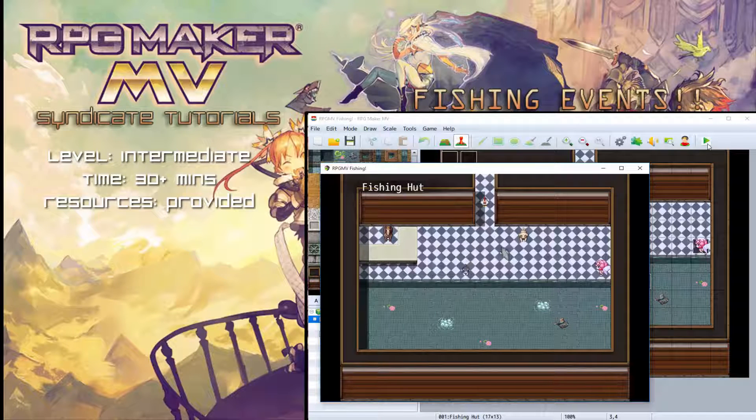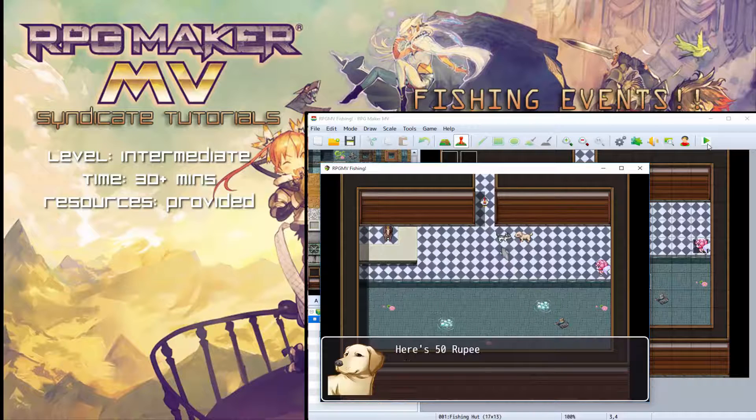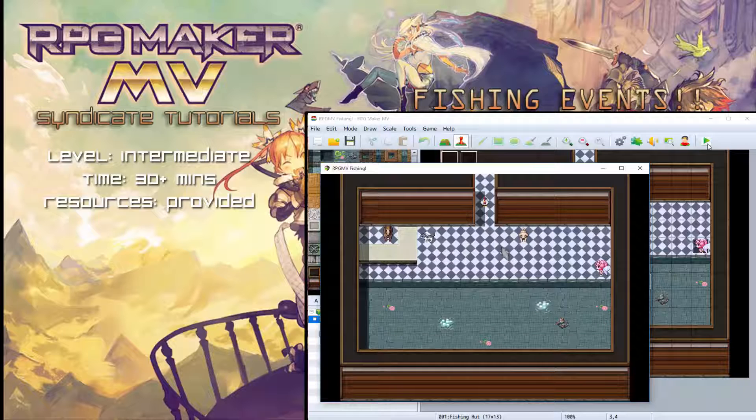You basically start off in the fishing hut. This is similar to Zelda — hence the Zelda music in the background — where you go into the fishing hut and pay the gentleman for a game of fishing. Each round is 50 rupees. We currently have no rupees so we talk to this dog. Here's 50 rupees, top dog. Now we can talk to the horse over here.